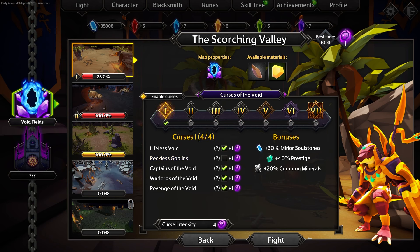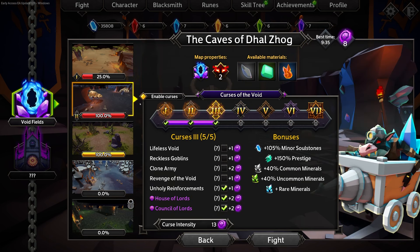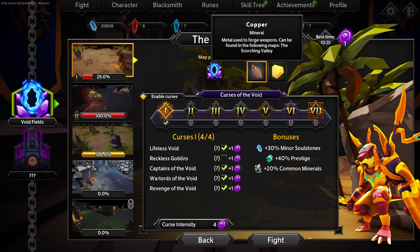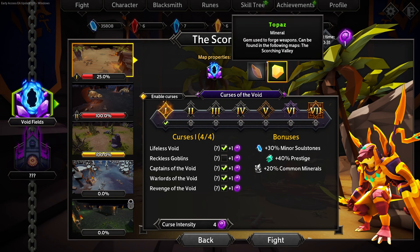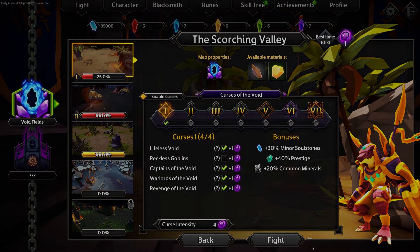Minor soul stones are what we'll use to upgrade a lot of our meta progression. Prestige is what you use to level up your character, though that happens automatically. Common minerals are used to craft different weapons. Each map has different properties and also different materials — so if there's a certain weapon you're looking to craft, you'll have to go to a specific map and grind for those materials. Getting your curses up will make material farming go a lot quicker. Let's go ahead and jump in.